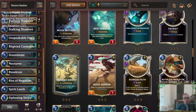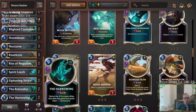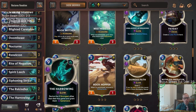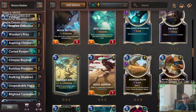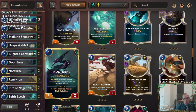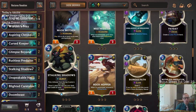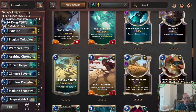I liked the two champions together - I like Nocturne, I like Renekton. I was impressed with Rekindler with both of those, and Harrowing to finish out games. I think the early game could use some work with just getting more bodies in play. We have a decent amount of card advantage with Glimpse Beyond, Stalking Shadows, and Spirit Leech. We weren't really the best Stalking Shadows deck - we basically had like one target each time. That's something we could improve upon.